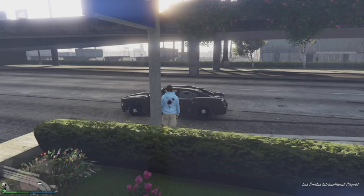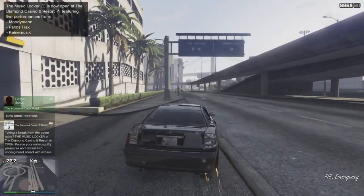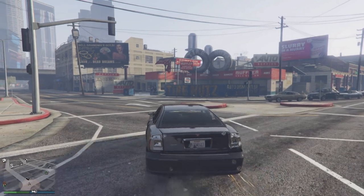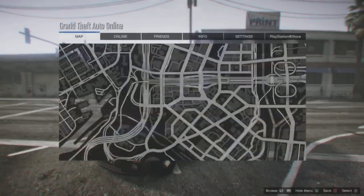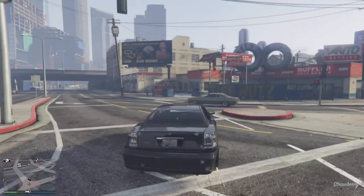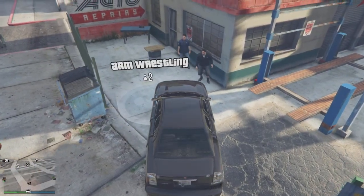Now we should spawn with the car. Yep, there it is. Now I'm gonna show you guys how to repair it. Come to this location right here on the map — it's the arm wrestling place. Once you have your Buffalo, go and park right above it.